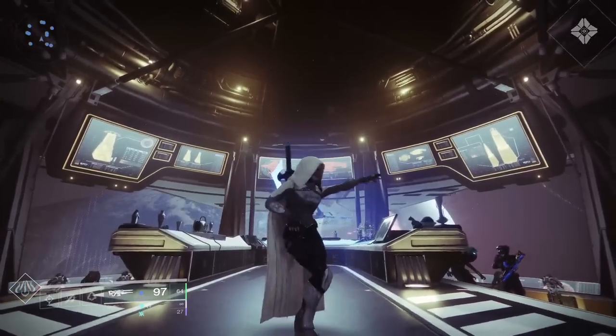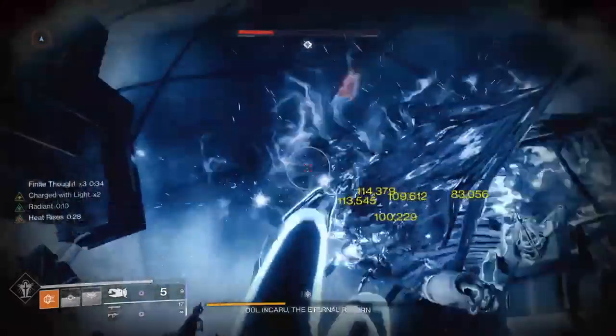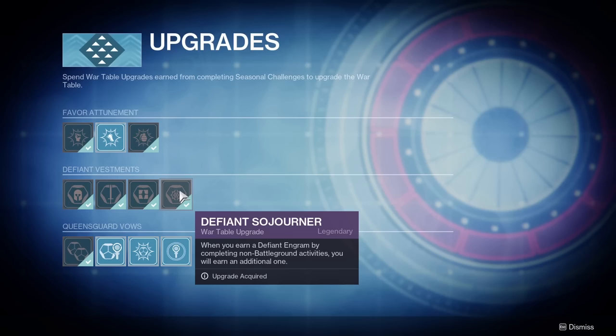You unlock focusing by completing seasonal quests. These unlock the war table upgrades needed for defiant engram focusing, which lets you purchase high stat armor with defiant engrams. Defiant engrams are rewarded from any activity, but if you farm the last boss of the Shattered Throne — with about a 50% drop rate — you'll get around 2 every few minutes. Be sure to purchase the upgrade to double your drops.